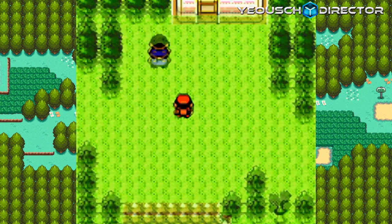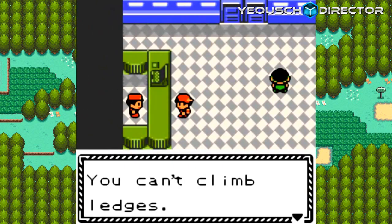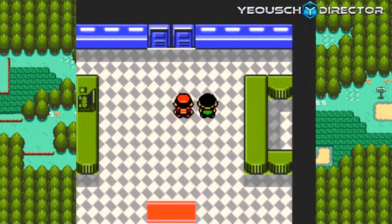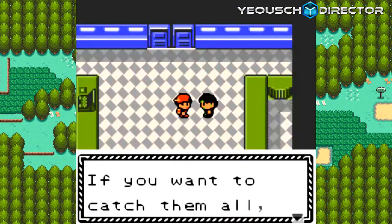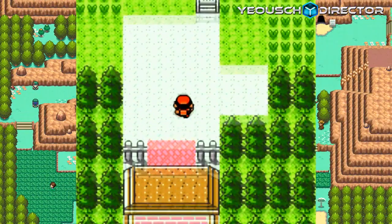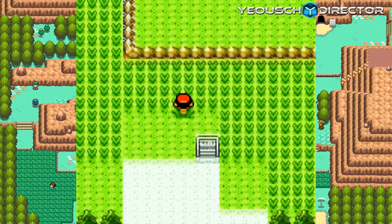We're going to go ahead and continue up north to Route 46. You can't climb ledges, but you can jump down from them and take a shortcut. There are some special Pokemon here. If you want to catch them all, you have to look everywhere. Welcome to Route 46 with the cool, awesome music.